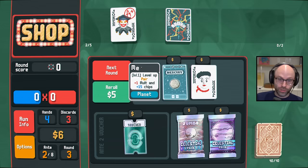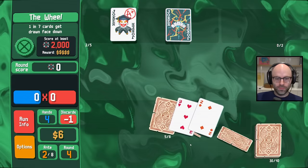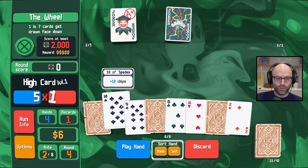We will get $4, $6 — enough to buy another common joker, which does not exist, so we go next. One in seven cards get drawn face down — no problem. We know what we're trying to do. We have three aces, but we need the times-three mult in order to make it, so you dump it. You only need to play one perfect straight. Why did I get rid of so many aces, bro?